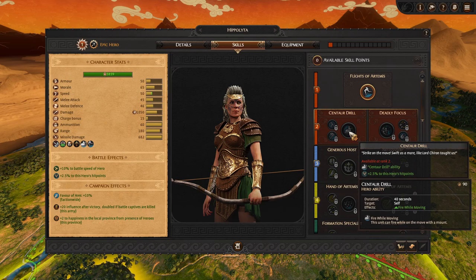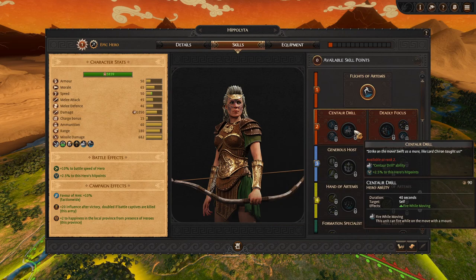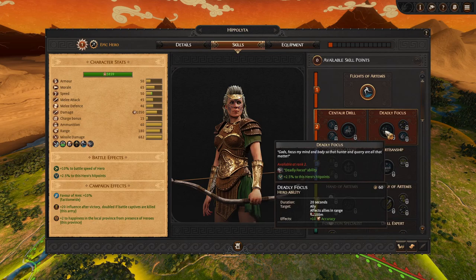Or we can go with Deadly Focus, which boosts our allies. This is the choice of whether to build yourself into a strong archer hero or one that commands troops and boosts your units. This will boost all allies in range — 100 meters, so quite large — and you get plus 10 accuracy to all your archers.